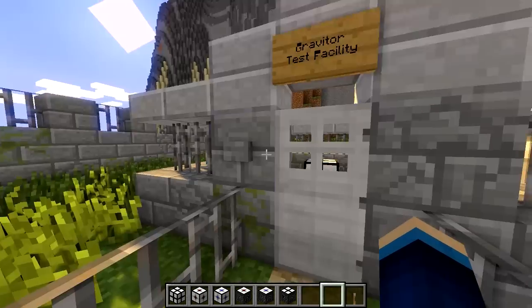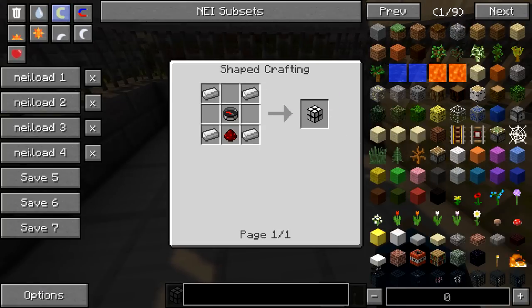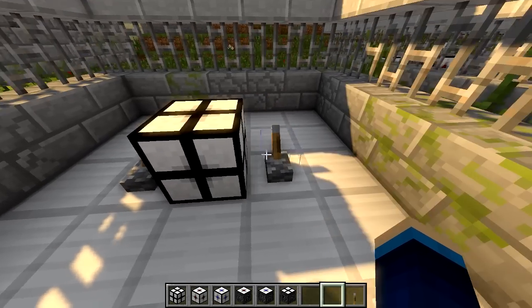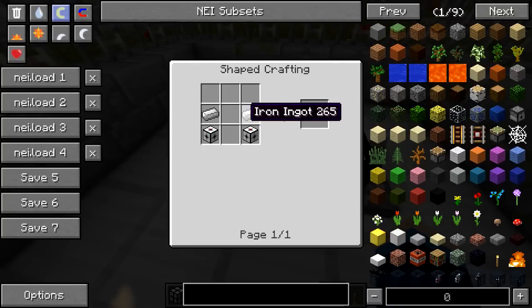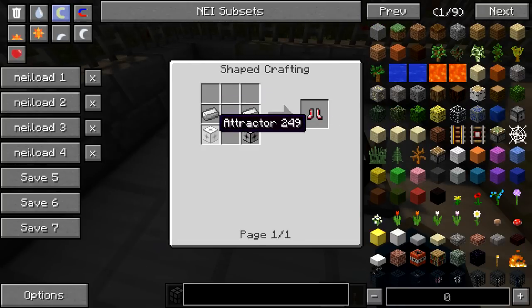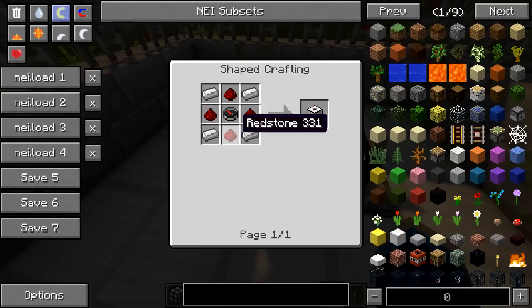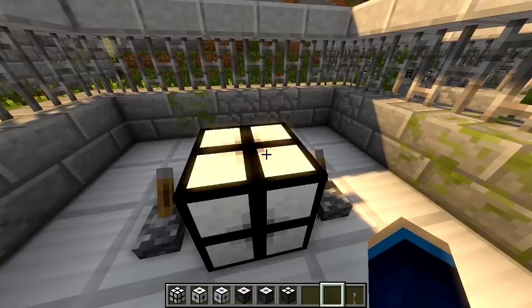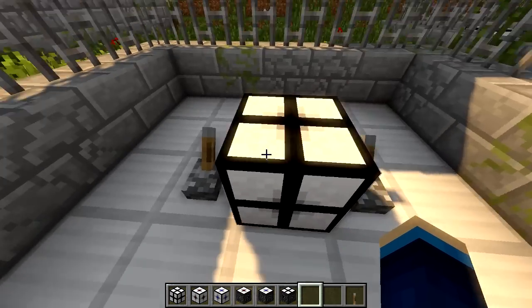First up we have the Gravita testing facility — this is probably my favourite. This block here is the Gravita block. To craft it, you're going to need four iron ingots and redstone as well as a compass in the centre. Once you've crafted this, you just place it down and then activate it with a redstone signal. But before you activate this, craft yourself some gravity boots. To craft some gravity boots, you're going to need two iron ingots and this block called an attractor — you'll need two of those. For the attractor, you need four redstone dust, four iron ingots, and a compass in the centre. Make sure you equip the boots or hold them in your hand, and then you're not going to be affected by any of these blocks.